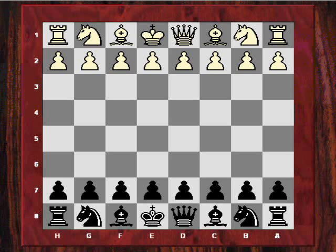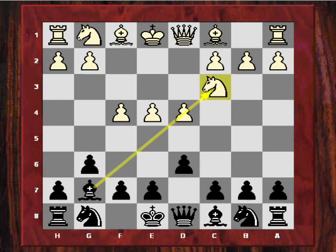Hi all. Our major theme today is the idea of undermining the c3 square. Nigel Short was playing white and Jonathan Spillman was playing black. The year was 1988. Short playing white, he played e4 and Spillman played d6, and after d4, g6 — we have here a kind of Pirc defense. After Nc3, Bg7, Short played the ultra-aggressive f4, which is the Austrian attack.